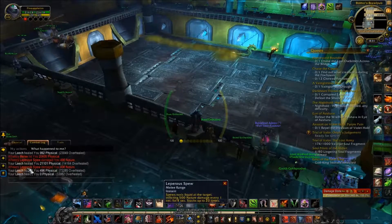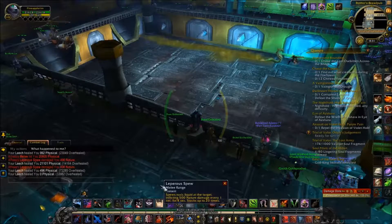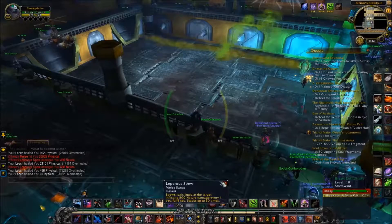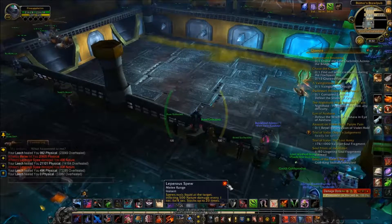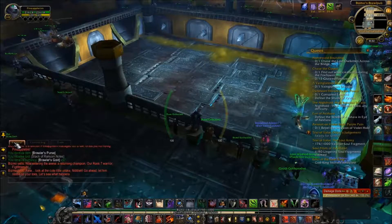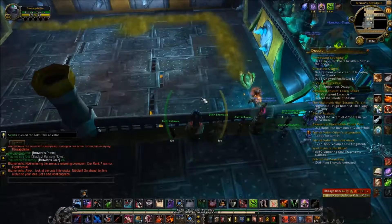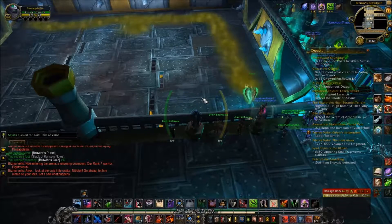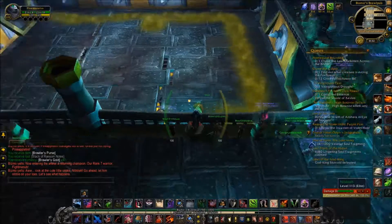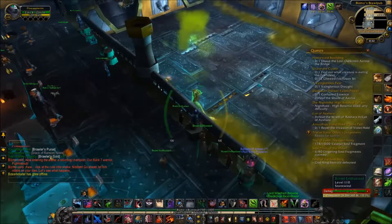Melee Leprous Spew: 500 nature damage every second, stacks to 20. 500 nature damage is not a lot in this expansion — it's nothing, really. 500 times 20... I can't math right now. And if you root them — like a mage uses Frost Nova — they can free themselves and run over to you quickly. So roots can kinda help out, but only for a little while.